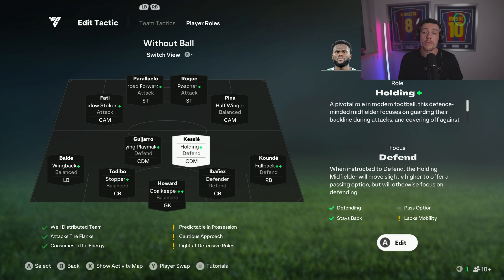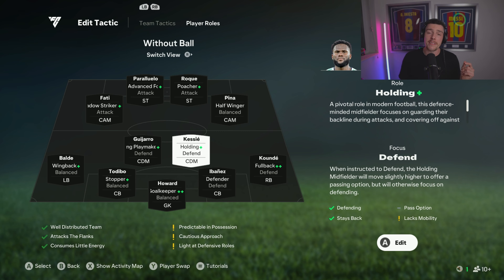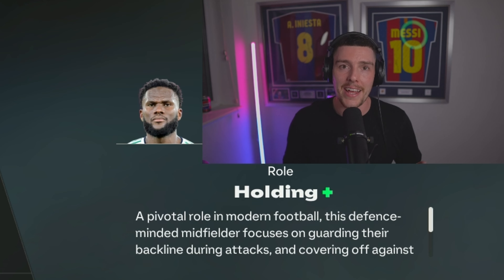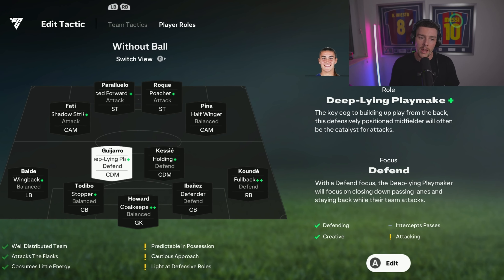Our other CDM is more of an out-and-out CDM. We're doing an evo on Kessie — it's just defend/holding. You want a physical presence, that holding midfielder who breaks up play for you. I used Declan Rice — he's a bit slow but he's holding plus-plus, and you can tell by the roles the way he's acting in-game — insane.